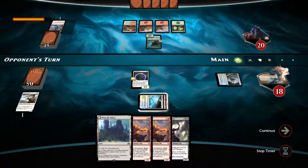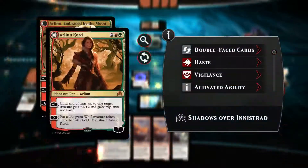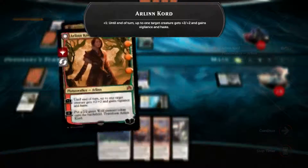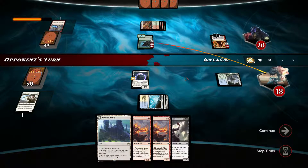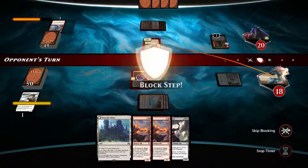What do we have? Sunken Hollow, Glacial Fortress, Prairie Stream. She's actually out here — that is just horrible. Okay guys, that's game number two that we lose.